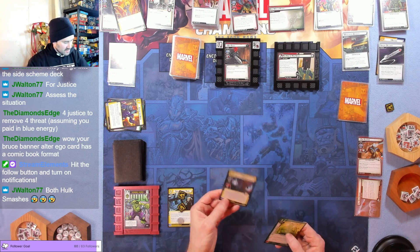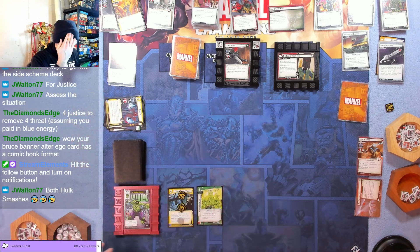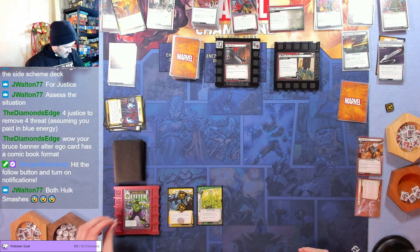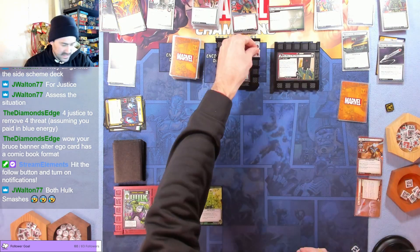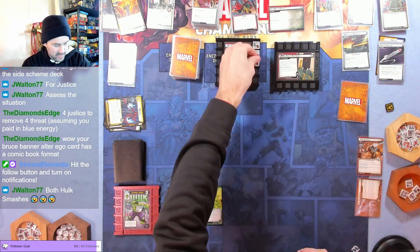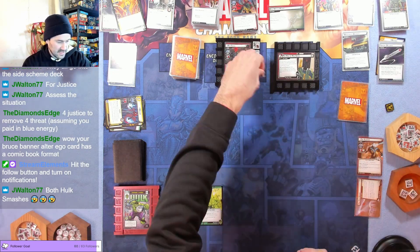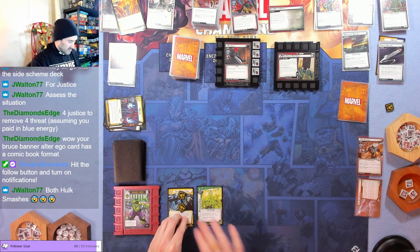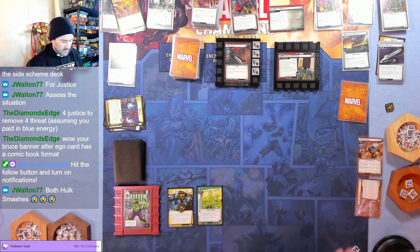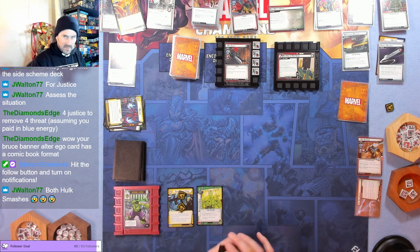Drawing a card — it's Wiccan. Throwing away Wiccan to play Boundless Rage, swinging for four, bringing him down to eight. This is kind of the strategy right now — just be super aggressive. Now we're out both Hulk Smashes so we can't one-shot him, but we can keep a little bit of thwarting going. Drawing back up.